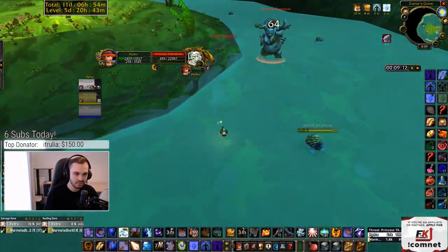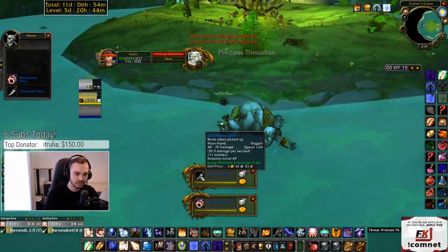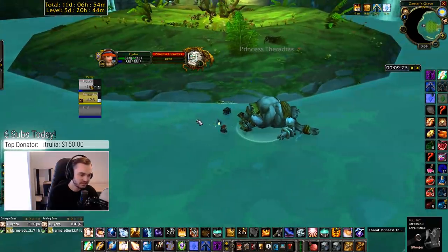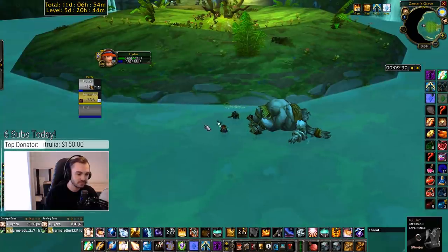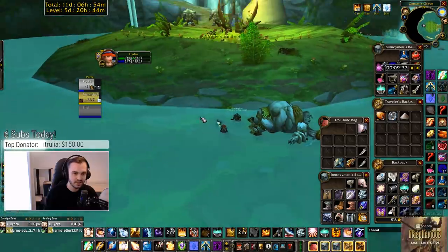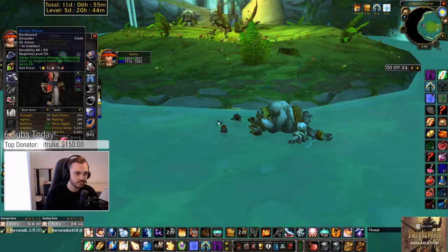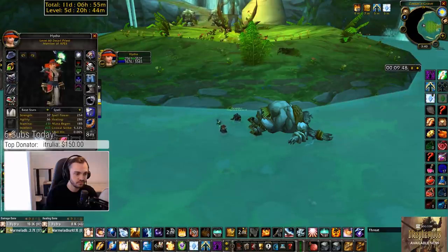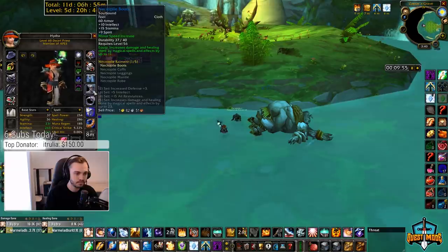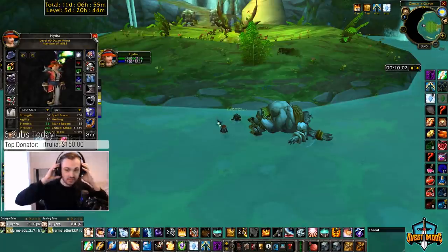And we got the ring — awesome, good drops! Congrats! We also got the Dirk, which is a nice one — 3 gold 50. 25 gold for the ring. And he gets his Thrashblade as well from the quest. This is my gear — not all of it is optimal, but we don't need that much. I've got about 250 damage. Could probably get more but it'll do for now.